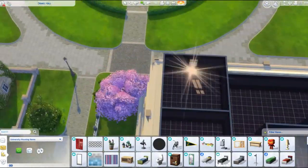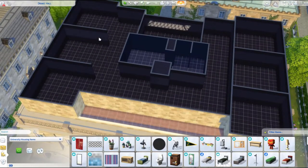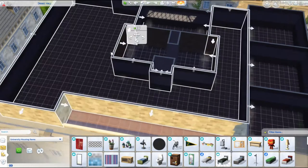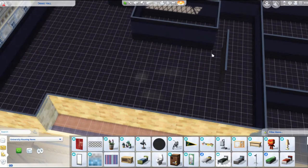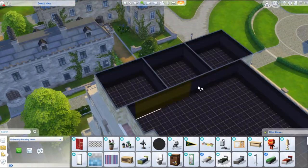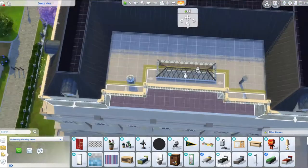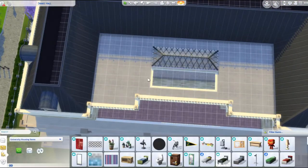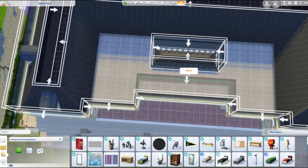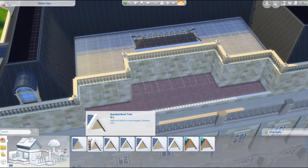Hi everyone and welcome back to another video. Today we are doing a renovation of Drake Hall — and by a little bit of a renovation, I mean it's gonna be completely torn to bits and restarted from the ground up. As you can see, I am a bit ill — and by a bit ill, I mean I'm very ill. My nose is bad and my throat is sore, so this is gonna be an interesting one.